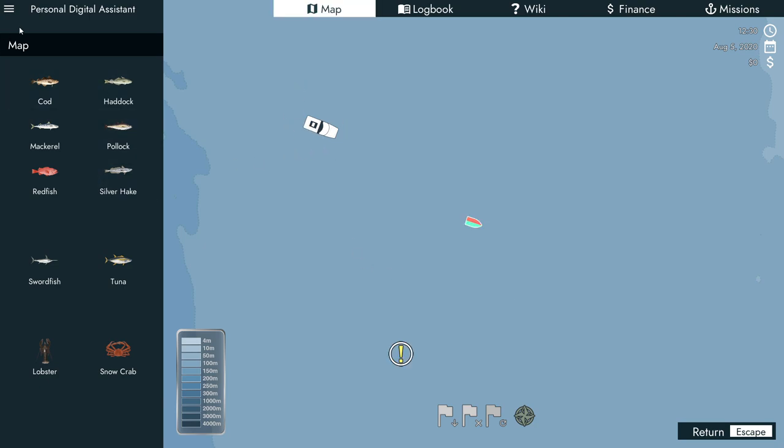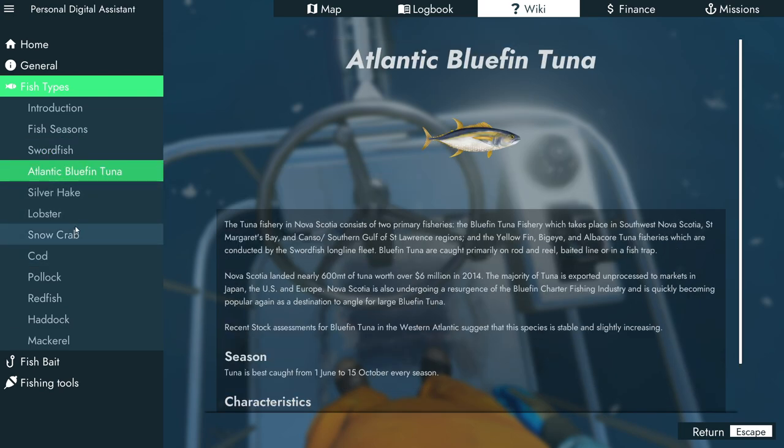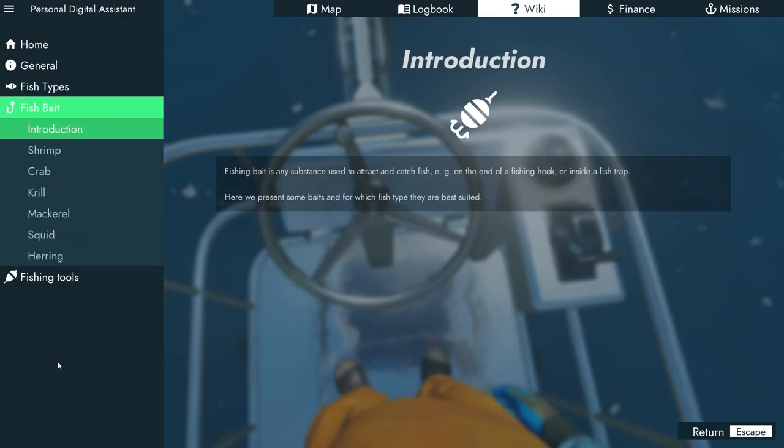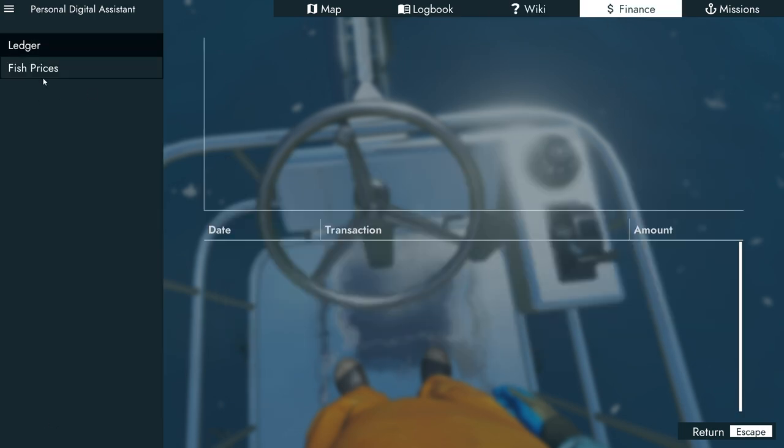Here we have another boat and these icons. This is where we want to go — 777 meters. Commonly reaches 3 meters — Jesus, that's a big fish. Maximum reported almost 5 meters, 4.5 — that's crazy. A little bit more than half a ton — that's insane. I know tuna can be huge and worth a lot of money. I think we're going to aim for getting the tuna. We have fish bait for shrimp and various fishing tools.